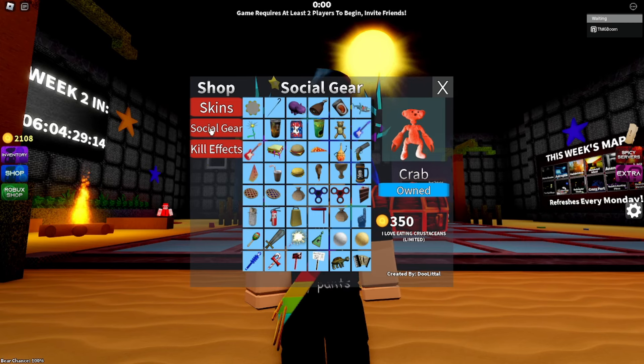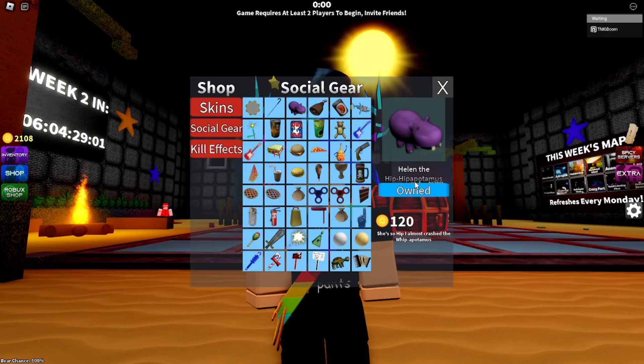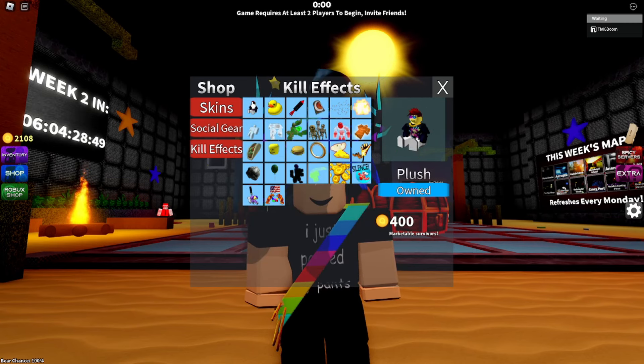Moving on to our social gears, we have a ton of new social gears including Tambourine, Sword Cane, Hambone, Rob's Beans, Shark's Mount which is limited, and Summer Sparkler. We also have two new kill effects being a plush and the ducky.